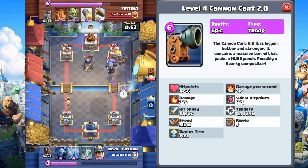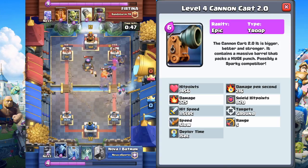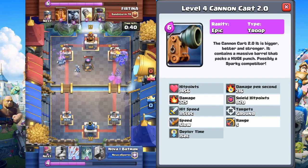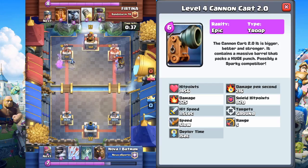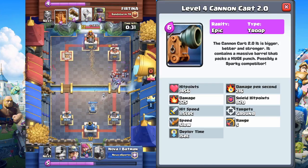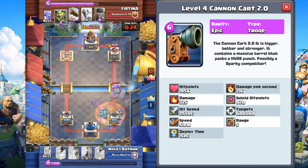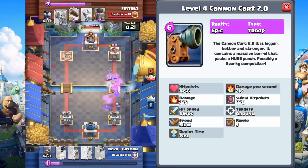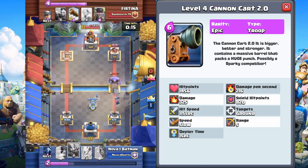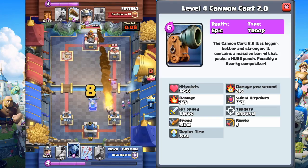I really like the idea of this Cannon Cart 2.0. Hit points: 1456 — definitely more than the Cannon Cart. Damage per second: 216, about the same as a Prince. Damage: 325, again same as the Prince. It has the Shield, of course — 820 Shield hit points. Hit speed is 1.5 seconds. Targets ground only, which is risky for a 6 Elixir commitment. Speed is slow. Range is 5, same as an Archer. Deploy time is 1 second.